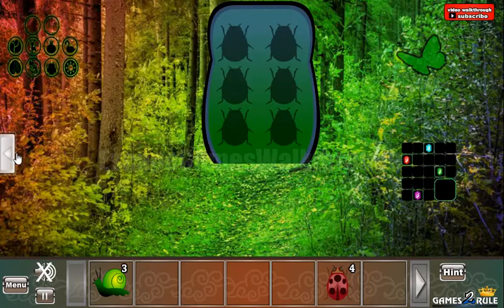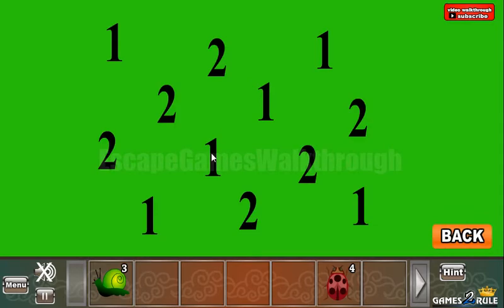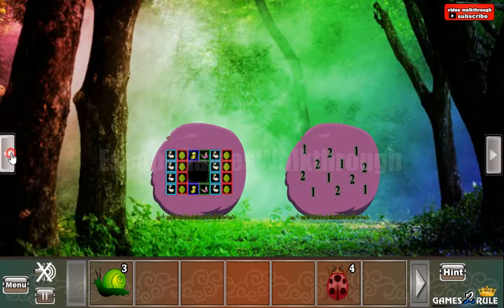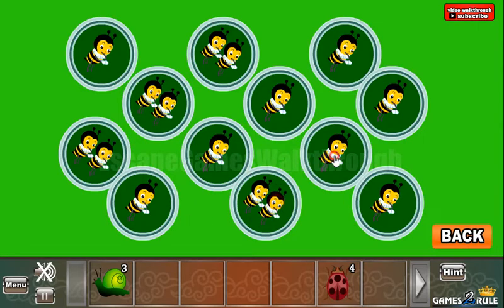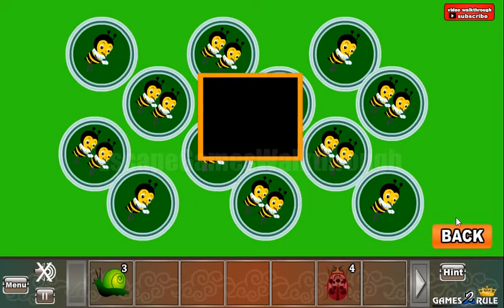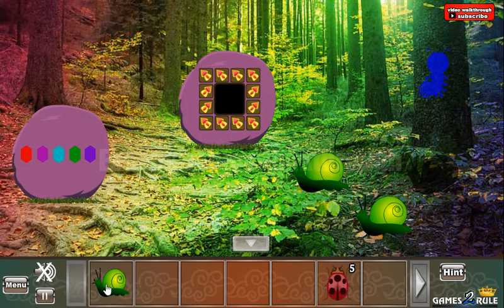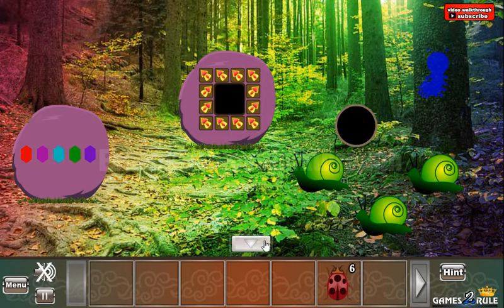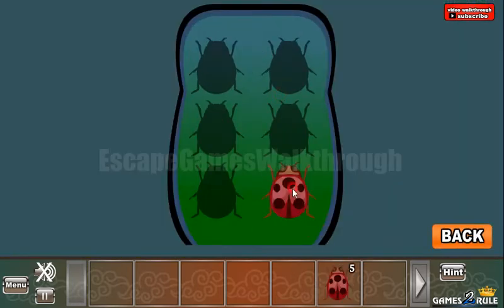Let's get one more hint — ones and twos in the rows. And this hint is to use on these bees: rows for one and two bees. We've got the bug. Now we can exchange three snails for the sixth bug, and go further to the third part of this forest.